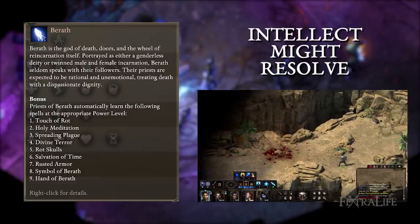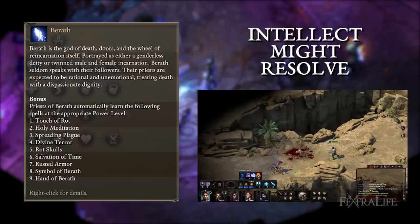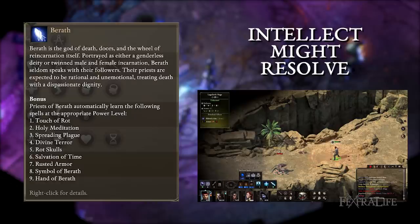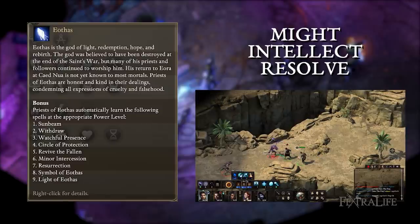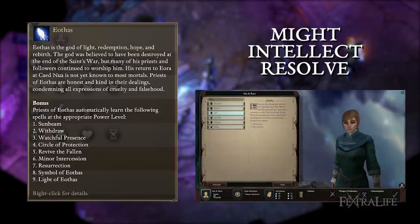Berath: Prioritize intellect, might, and resolve. Intellect will increase the duration of the negative effects of the Berath priest as well as widen their AoE, so it's top priority here. Might is good for straight up damage and resolve will help keep you alive. Human, godlike, or elf all work here. Aothis: Prioritize might, intellect, and resolve. Since Aothis priests have a higher focus on healing than other priests, they will benefit more from higher might values. Intellect helps with duration and AoE size. Human, godlike, or elf are solid choices.